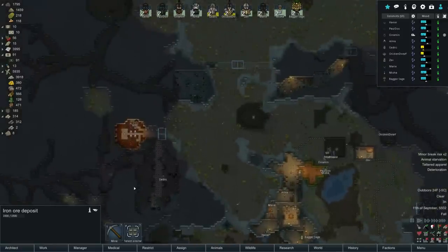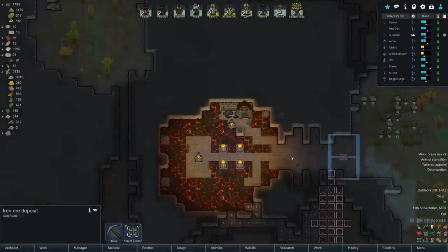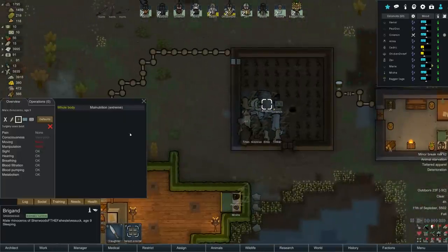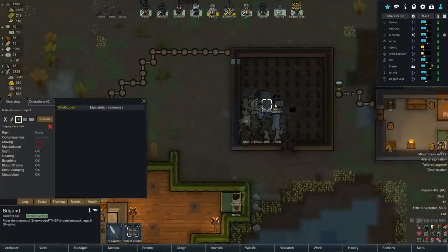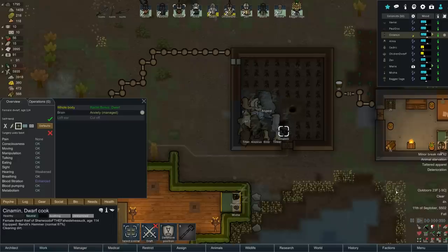Doesn't that look nice? Doesn't that look super nice? Let's make sure Brighan's not gonna die over here. Malnutrition, 89%. Cinnamon, you all right? Marie just woke up and took care of it for us. Fantastic.